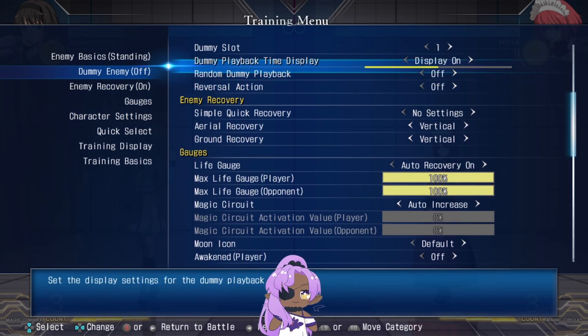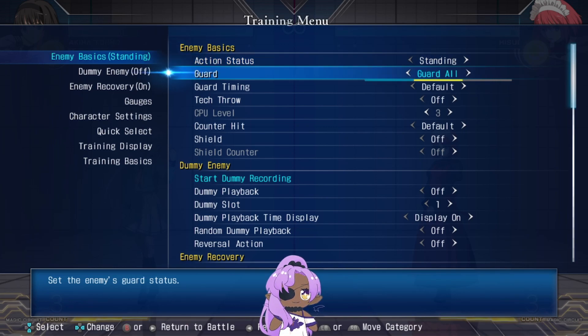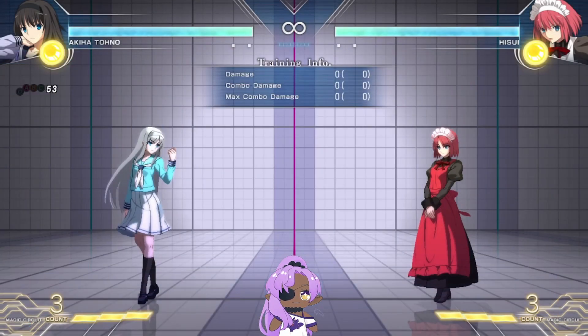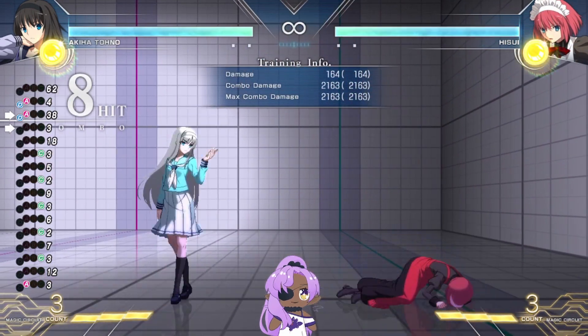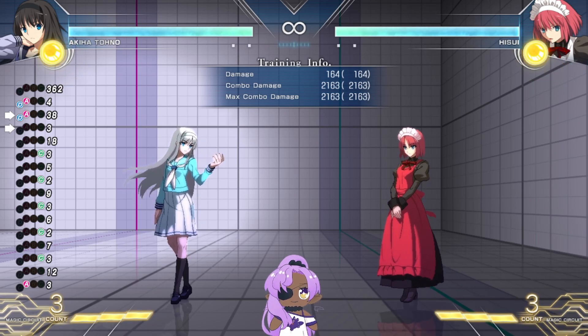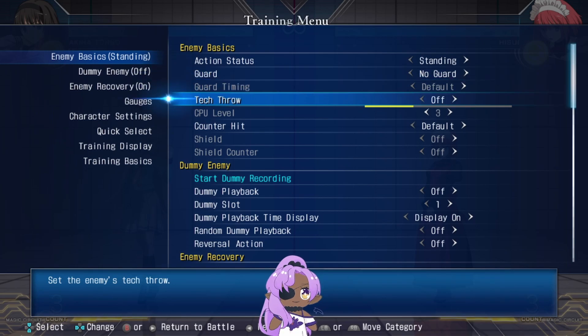When you're practicing block strings in training mode, you can set the guard to all guard, guard timing, or random. For example, I did a string to see what happens in a block string — if it hits I can go straight into auto combo. You can also turn that off. Another important setting is throw tech.